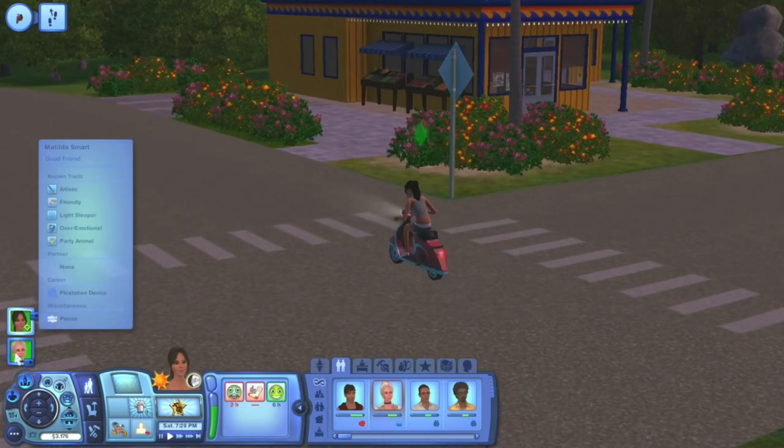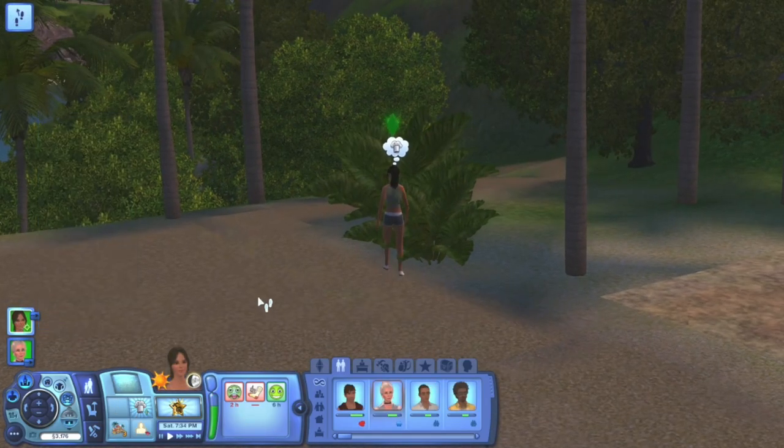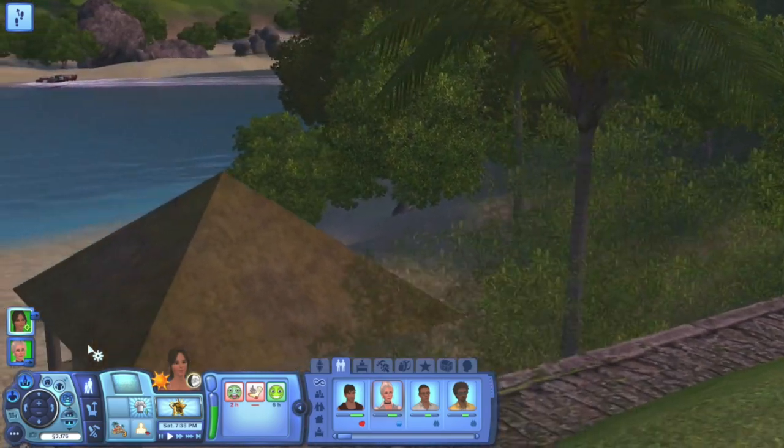One gameplay element from The Sims 3 I wish would return is the real estate and property-owning system. It was an unobtrusive feature and a fun side hustle for up-and-coming sims, letting you buy commercial properties, improve them, and profit from them each day. While some DLC like Get to Work lets you own retail lots in The Sims 4, that's more like running the local grocery store. Having the Sims 3-style property system in The Sims 4 would help the world feel more lived-in — it could even be expanded with rich families already owning properties when you start a new save file, adding a great new way to customise worlds.